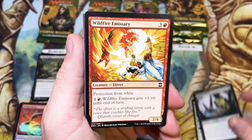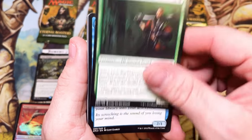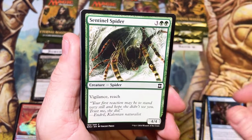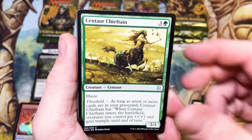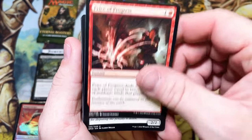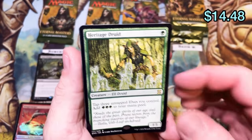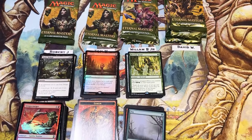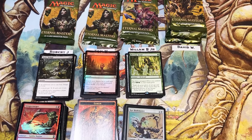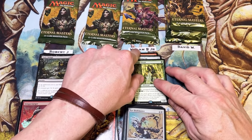Really exciting stuff — love this set. The mythics haven't been very strong but we did get a Wasteland, we got the Top, we got the foil Entomb — we're making up the value in other places. Price of Progress, Stinger, Autocrat into Heritage Druid. This card has actually spiked in value quite a bit — the price doubled recently, so that is a very very nice hit. Everything William has hit so far is a one.